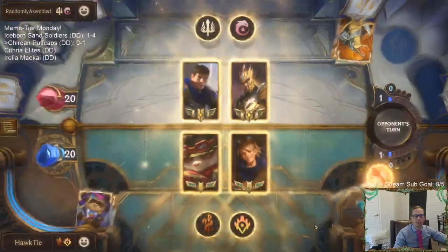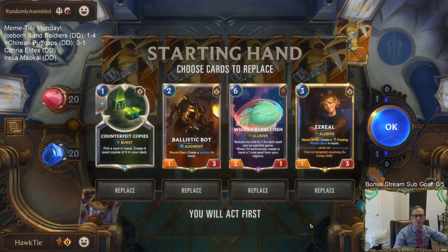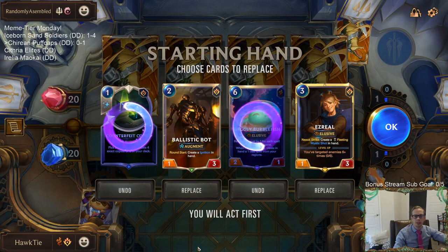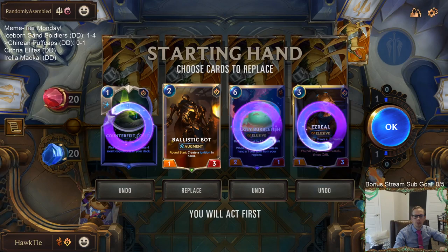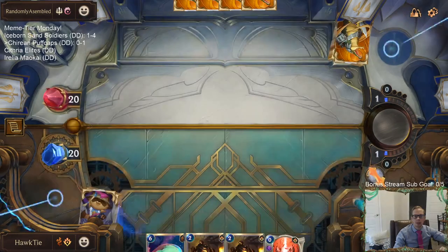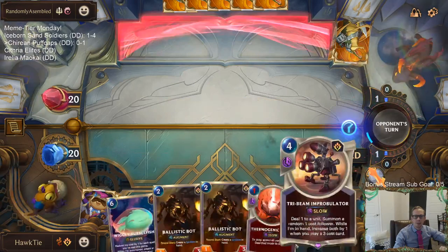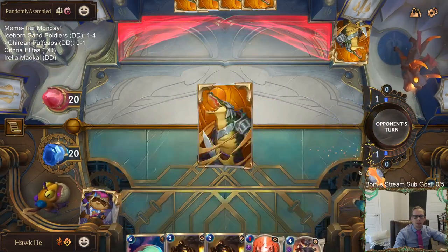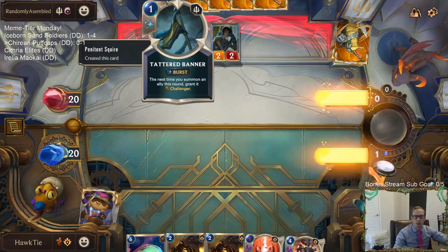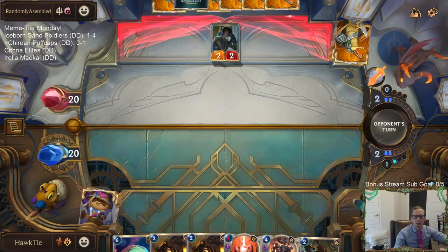Ooh, Jarvan and Garen. Mulligan, mulligan, mulligan - we'll just start with the bot. Ezreal's not great here since I assume they're a Sharpside deck. That could be a problem - giving something like Garen a big Challenger that can definitely be a problem.